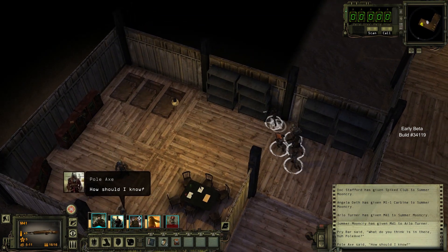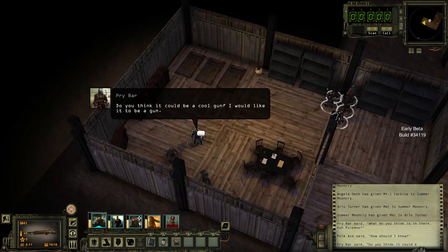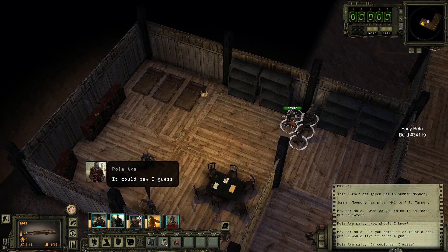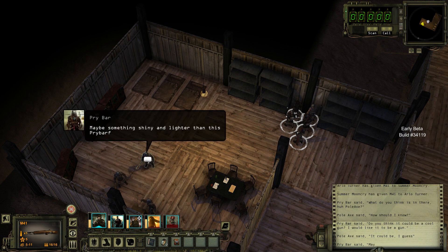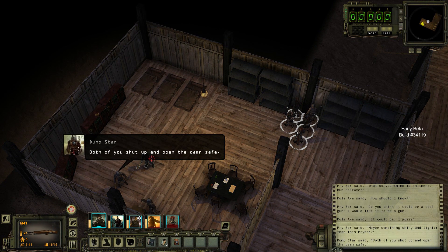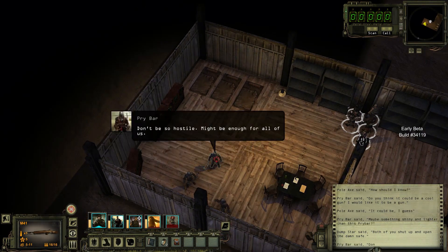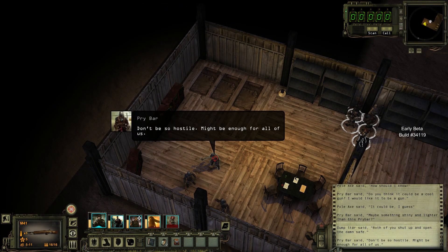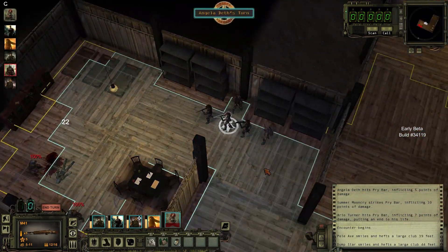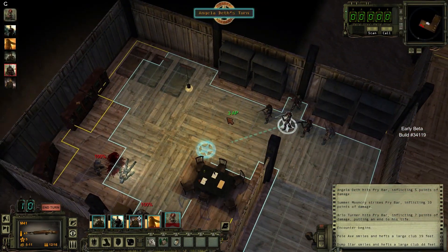I think what I'm going to do is go like this. I don't really want to talk to anybody — but it looks like you have to. Or can't I just shoot him? Yeah, I'm just going to shoot him. I don't want to talk to him. There we go. It was going to be a boring conversation anyway.